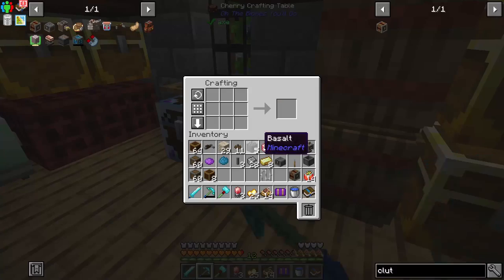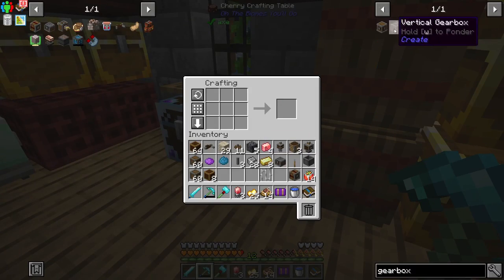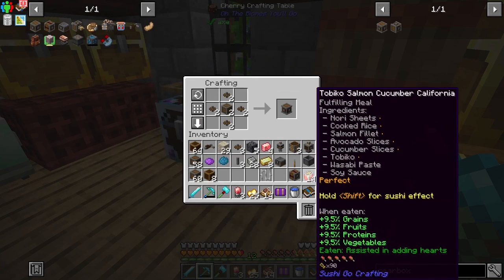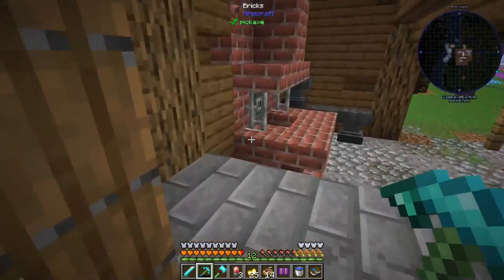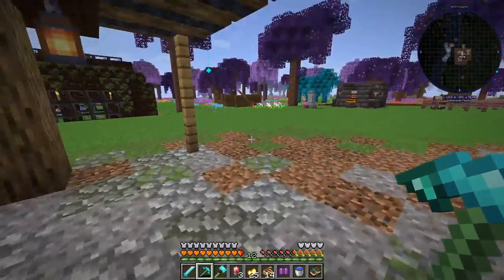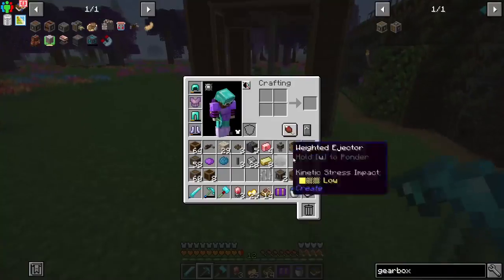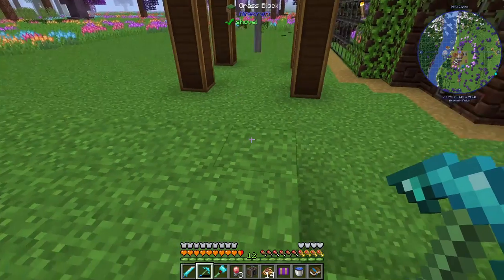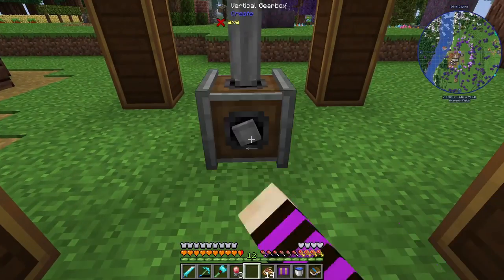Gearbox. Two sounds good — we just need two. We'll turn one of them vertical, run it along the ground for right now, turn one vertical, and head this way.